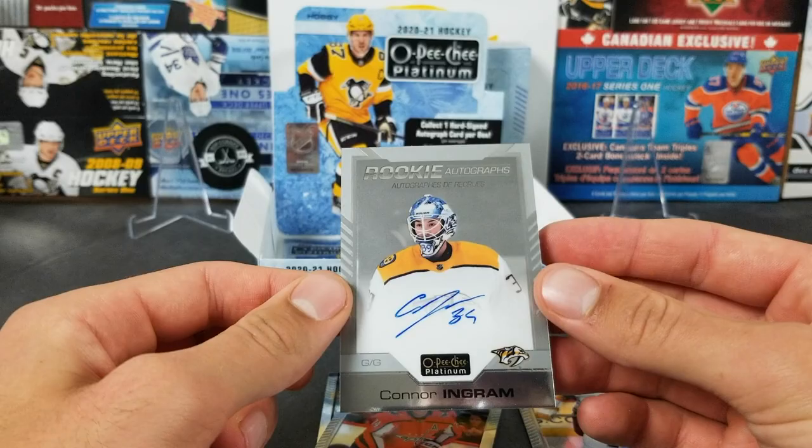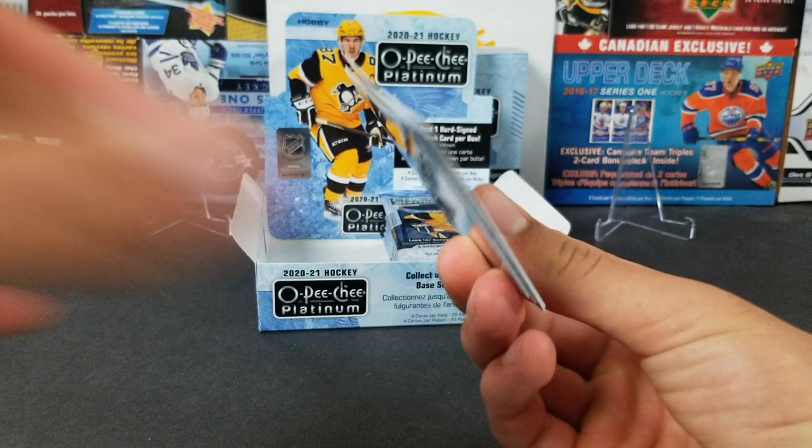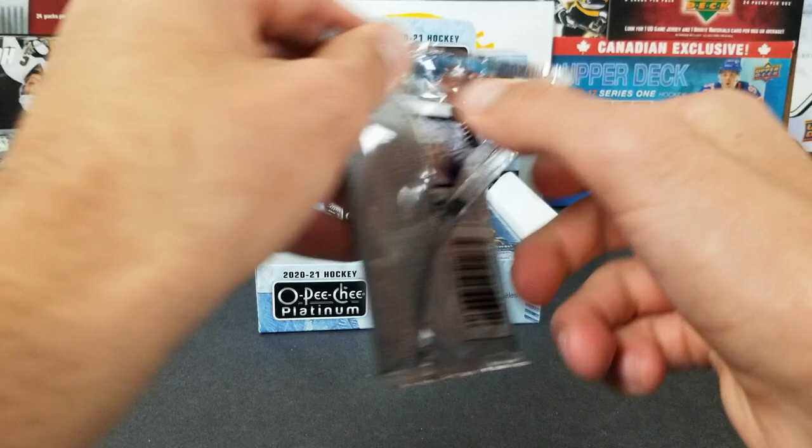Connor Ingram — not a great name for the rookie autograph, but these are cool looking. This is just a base rookie auto of Connor Ingram. We've got Adam Henrique, TJ Oshie, Tyler Seguin retro, and Sean Monaghan. Alright, we're halfway now — 10 packs left.